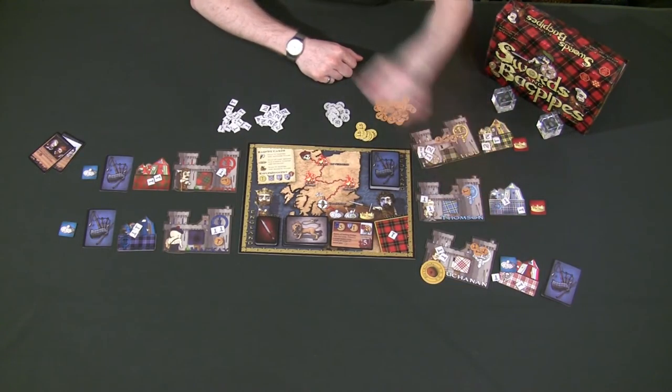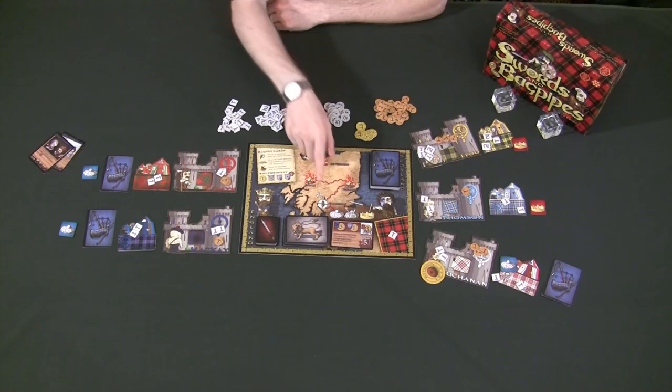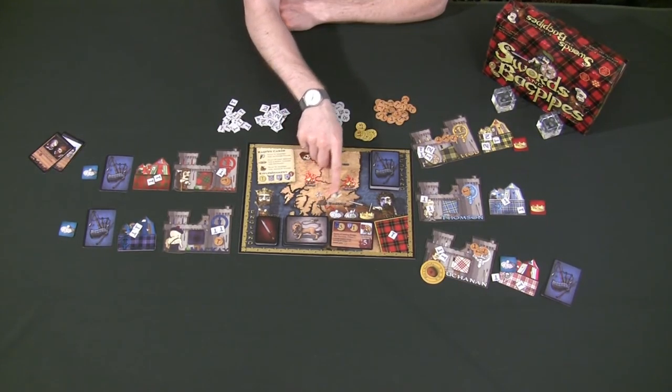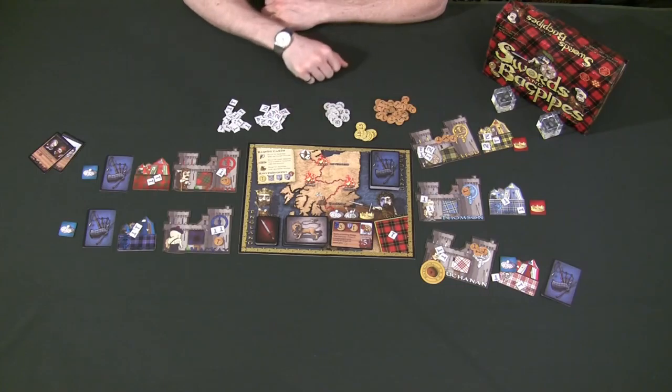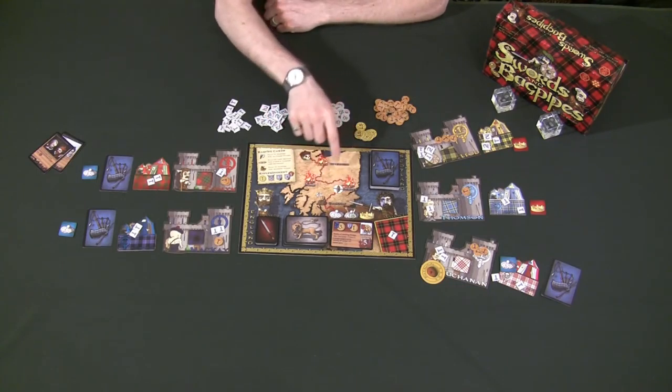Twelve is greater than the seven defending Scotland, so England has won the war this round. If England wins the war, we move the Scotland defeat marker up one point. If this marker ever reaches the skull marker, that means the game is over and Scotland has been completely defeated — it doesn't matter how many rounds are left, the game is still going to end.